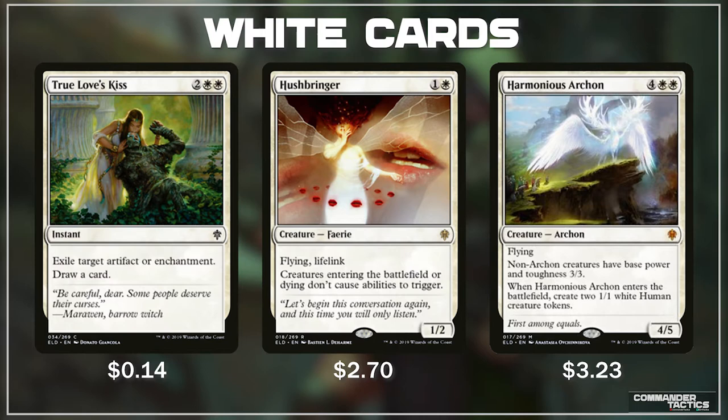Harmonious Archon is a huge 4/5 bodied flyer costing 4 generic and 2 white mana. It says non-archon creatures have power and toughness 3/3, and when Harmonious Archon enters the battlefield, we create 2 1/1 human creature tokens. This can be incredible for any of our go-wide EDH decks, and it is also going to shut down any of those big creature decks our opponents might be running.